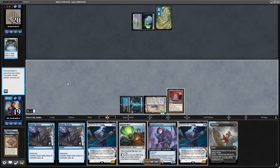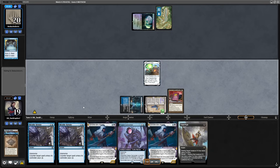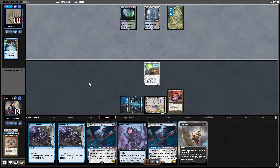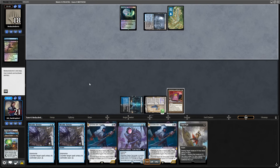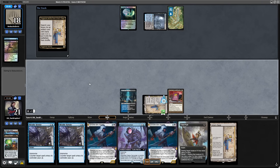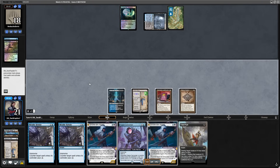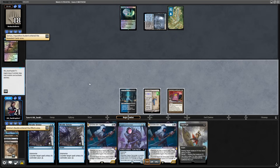Again kind of stuck on lands here. I just play the Cookbook, play the Haywire Mite, and pass the turn. Opponent finds their lands before me and kills the Haywire Mite — which kind of tells me they do play something that Haywire Mite is relevant against. Unfortunately Urza Saga would really like another land at this point.